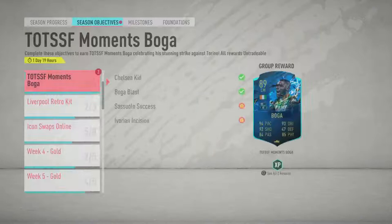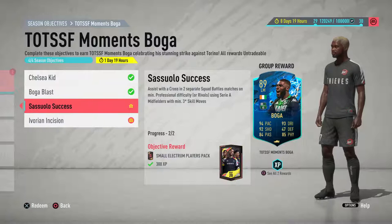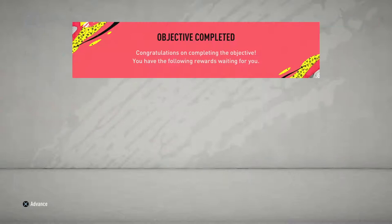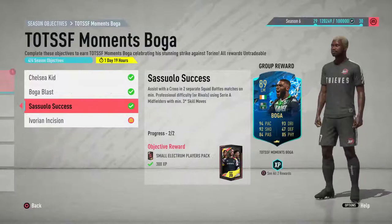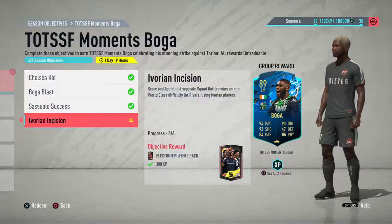The next objective is to assist with a cross in two separate squad battle matches on minimum professional difficulty or rivals using Serie A midfielders with three star skill moves. You can combine this with the three-star assist objective since it needs to be a minimum of three stars — just get a Serie A player three star on the right side and get the cross. The last objective is to score and assist in six separate squad battle wins on world class or rivals using Ivory Coast players. I did this with Drogba, but any Ivory Coast player works.